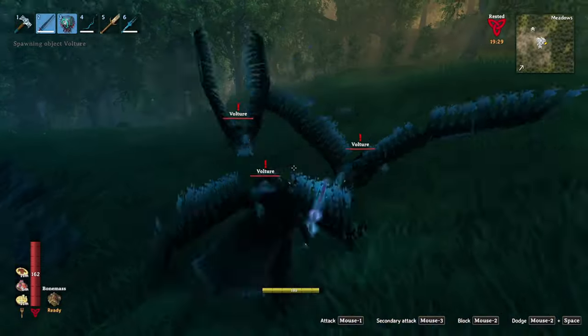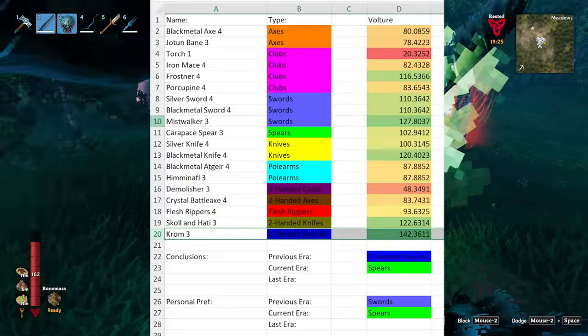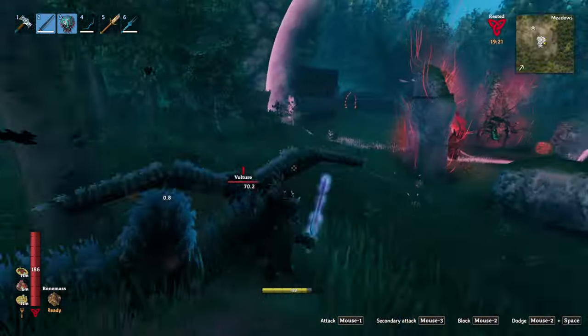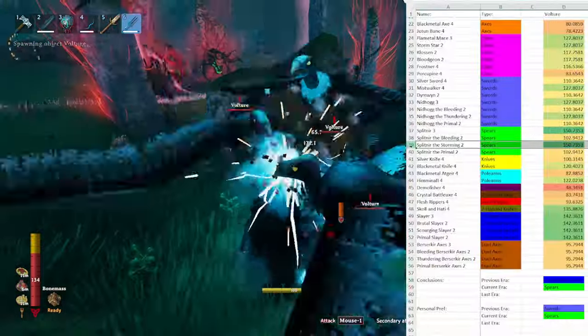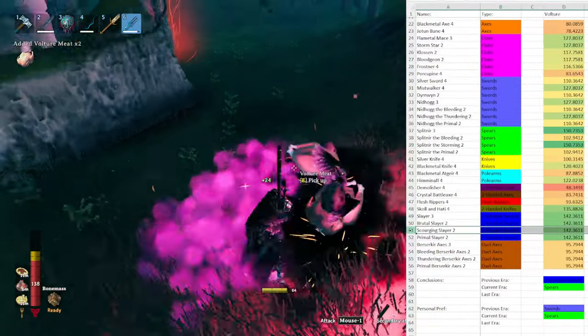When getting into the melee weapons, the highest damage option is the Chrom. However, I prefer the Mistwalker early on, as it does extra frost damage and greatly slows the enemy. When it comes to the Ashlands level weapons, the best weapon is the Splinty or the Storming. However, the Slayers also work rather well as they tend to one-shot at higher levels.